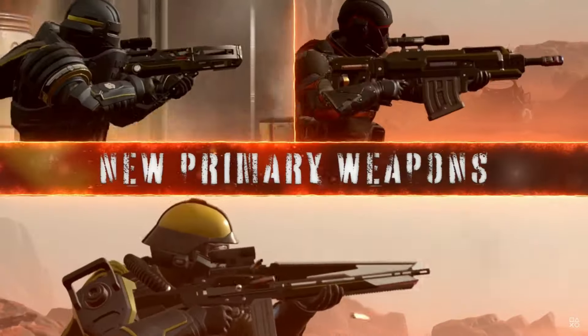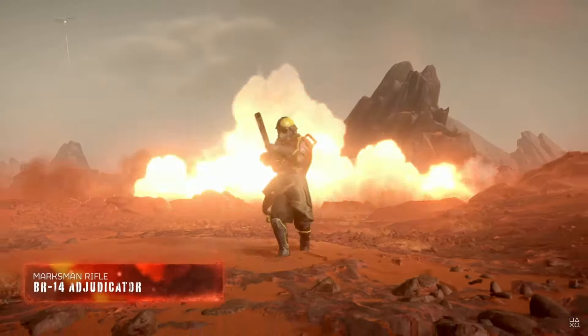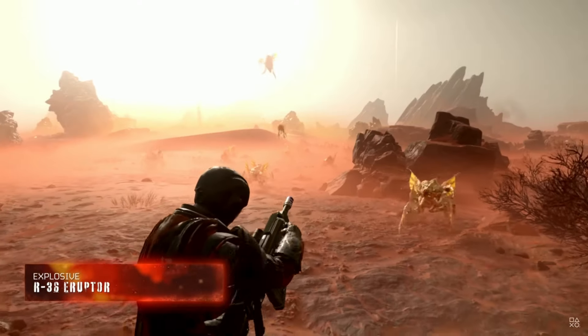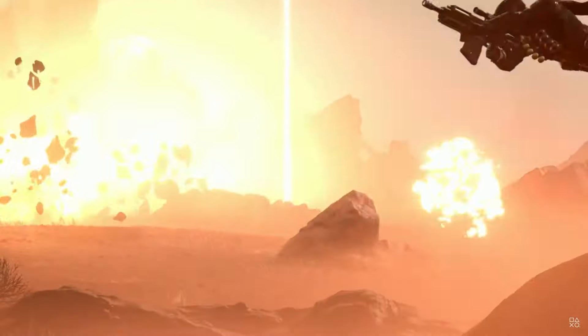I believe the mech is a one-seater, the truck has four seats with one top gunner, and the APC has four seats but I believe it has two top gunners.